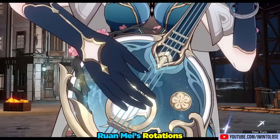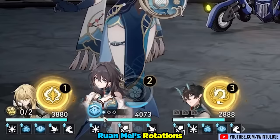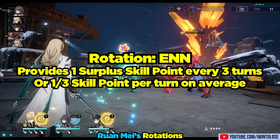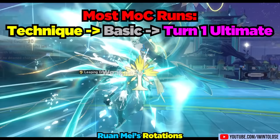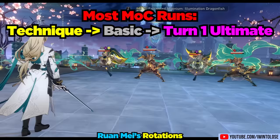For her rotations, you pretty much always use her basic attack whenever she has icons next to her portrait, then use her skill when there are zero icons left. This leads to an ENN rotation, which ensures 100% uptime on her skill and provides your team one surplus skill point every three turns. At the start of a Memory of Chaos run, use her technique and then her basic attack — depending on her build, this will allow you to immediately use her ultimate on her first turn, buffing your DPS characters' first attack cycle.